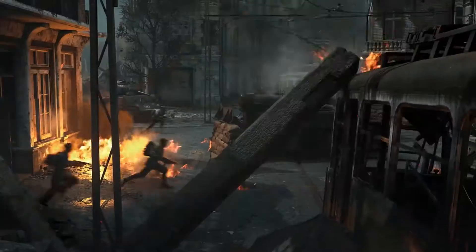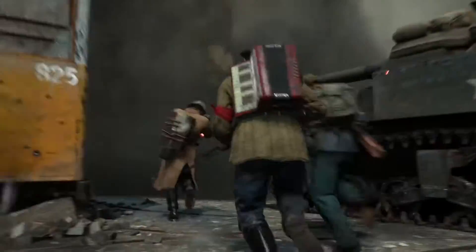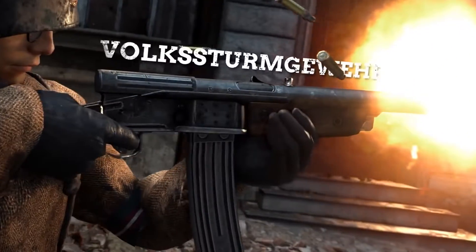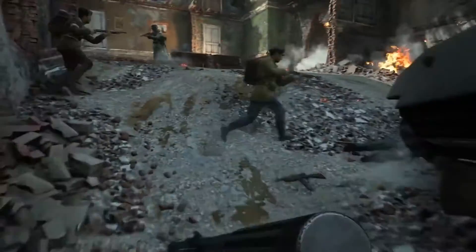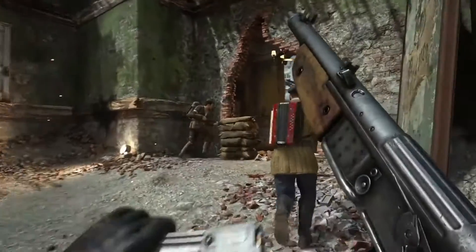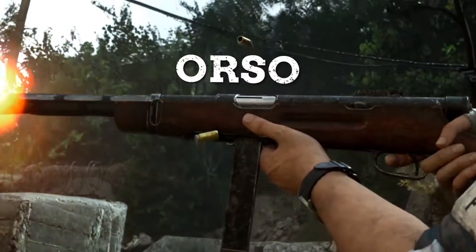Now we get into the weapons — we got four new weapons. The first is the Volkstrum Gewir, a fully automatic assault rifle. Next is the Orso submachine gun, also known as the Beretta M1938. After that we have the French commando knife, and finally the Walther P38 pistol.